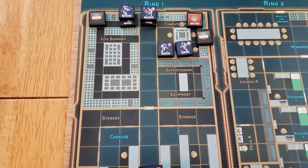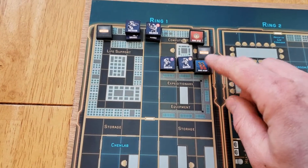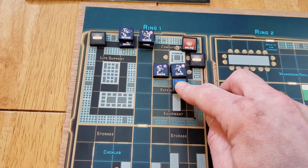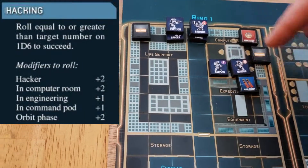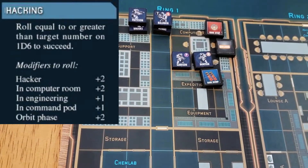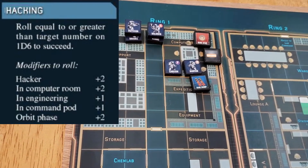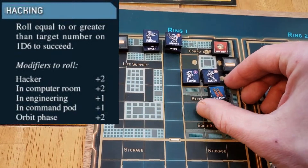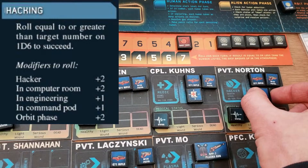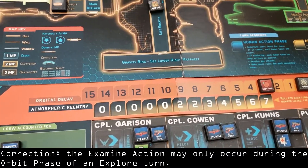I have a go back from the previous orbit phase. Norton - I failed to mention - Norton hacked the ram dump. He made a hack attempt that can only be done during the orbit phase of an explore turn. He has a few positive modifiers: one for being the hacker, it's in the computer room, and because it's during an orbit phase - three positive modifiers total. He succeeds his roll, extracts the ram dump. That goes into his inventory. He can examine that during the human action phase of an explore turn.